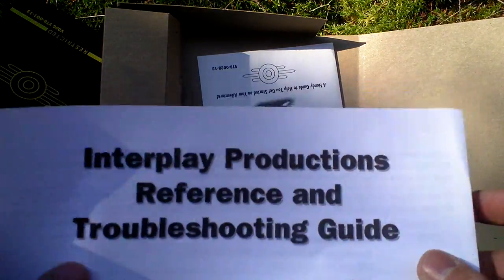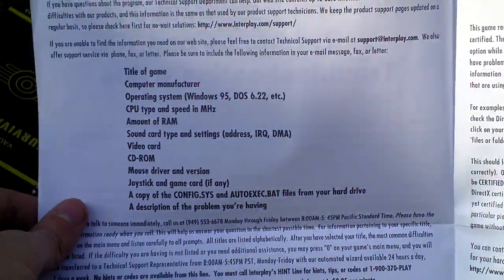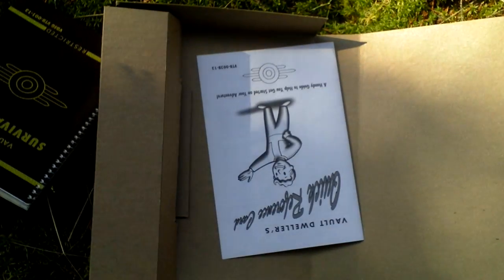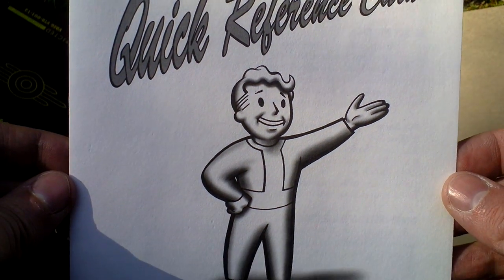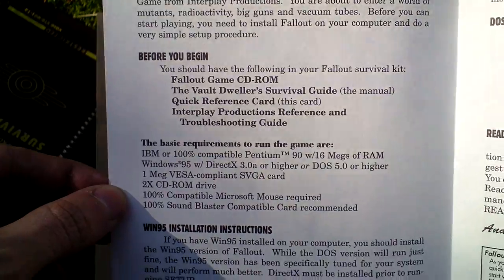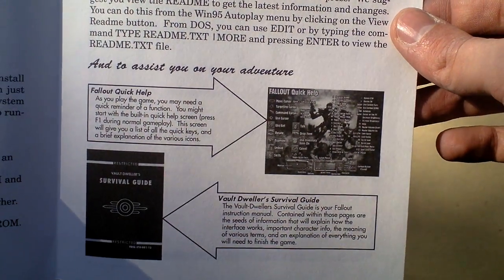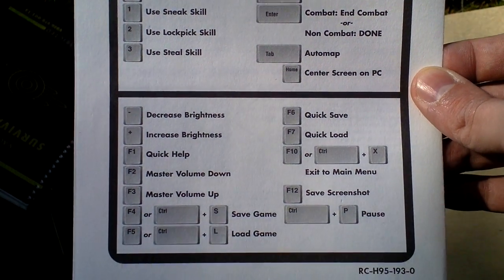Next, there is the Interplay Productions Reference and Troubleshooting Guide with technical info, hotlines, and such that you could use at the time of this game's release. Then there is the Vault Dweller's Quick Reference card with the Vault Boy on the front cover, covering installation of the game, setup, how to start playing, and hotkeys — game controls.